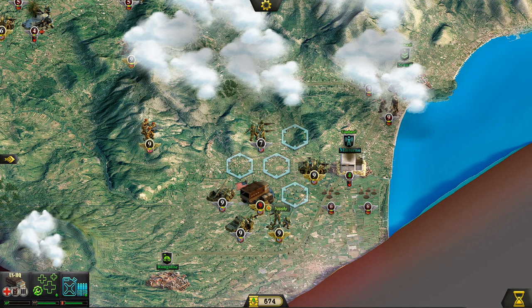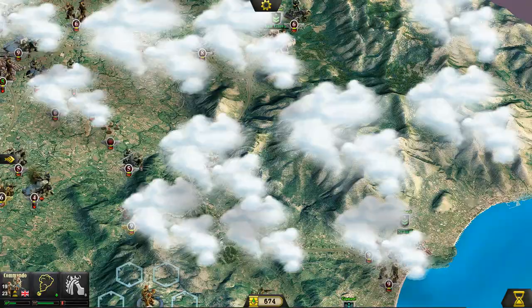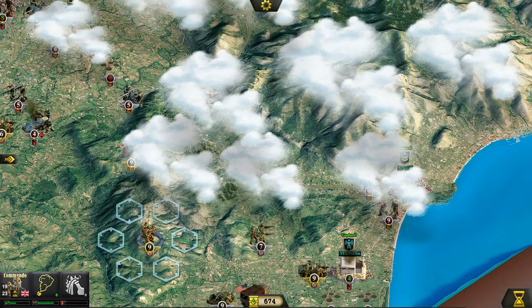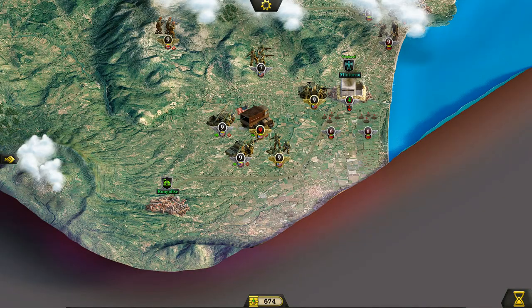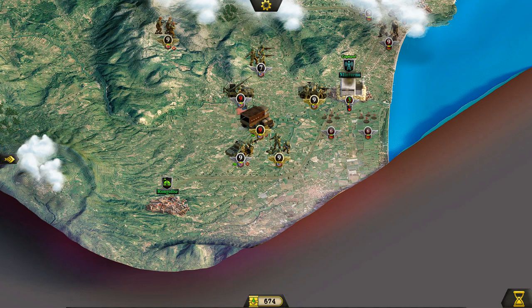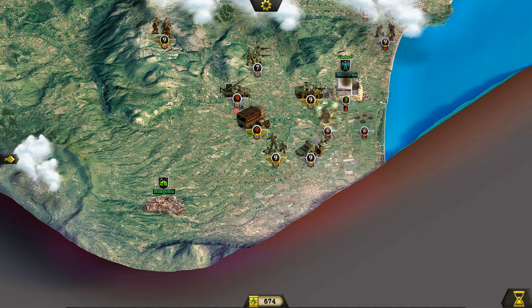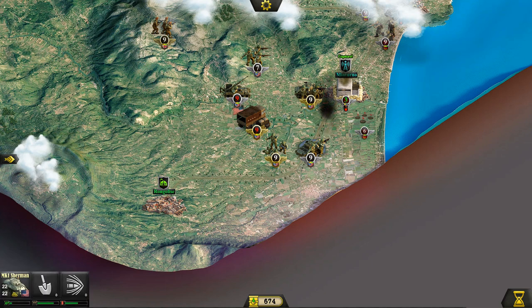I'm going to take this commando unit — I thought we were going to assist in attacking here, but I'm actually going to send him behind enemy lines to see what the enemy is up to in this area. We should be able to break through this bunker next turn. In fact, we can even take out this minefield — one less obstacle for us to worry about.